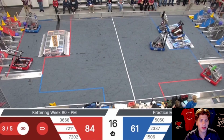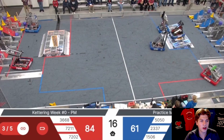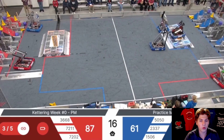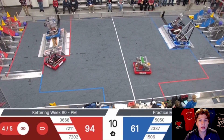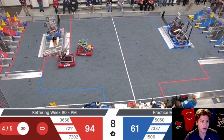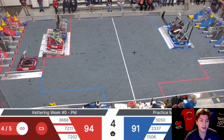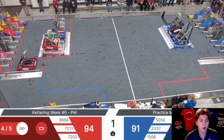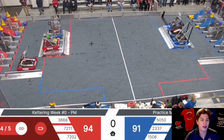Here with just 16 seconds left in the match, we see 3668 go all the way across the field for another cycle, and there are no red robots on the charging station — that is just unbelievable. They're at risk of losing the match as blue is almost finished completing their triple balance. We see 7211 swerve up onto the charging station as 3668 speeds back there. However, with just eight seconds left, 7211 is tipping it the wrong way for 3668 to get up. 7211 quickly tips over the charging station as 3668 speeds on. 7202 gets their parking points, and as time expires — and a little bit afterwards — they're able to balance that charging station and secure the match for the red alliance.